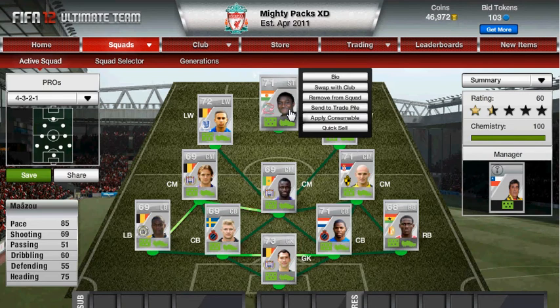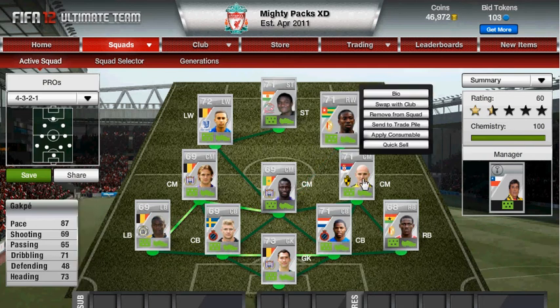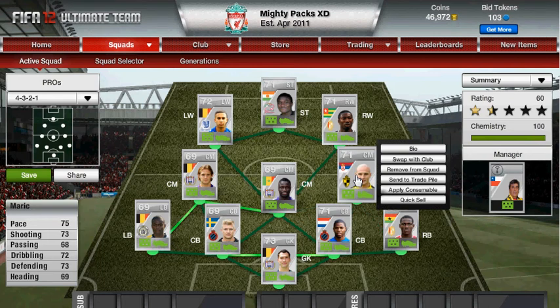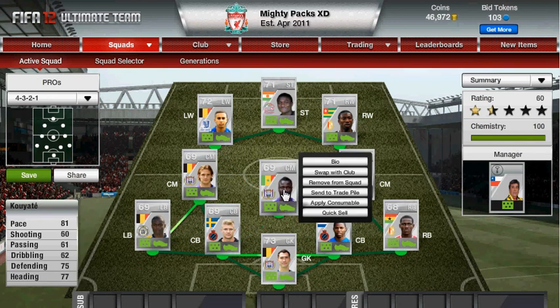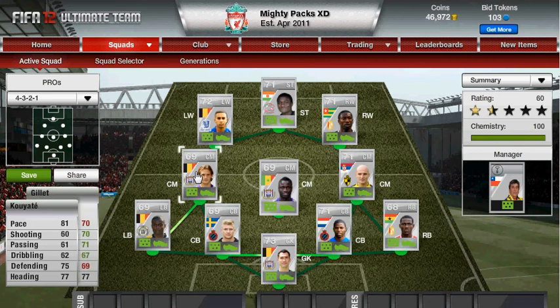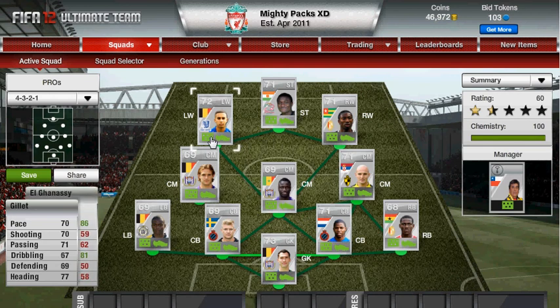Up front we've got Macy. On right wing we've got Cap A — 87 pace there. Marek is pretty good at long shots, obviously 73 shooting. Coyote is originally a CDM — 81 pace for a CDM, that's pretty awesome. Then we've got Gillette, who's pretty good at long shots as well, and he has a strong link with El Ganassi.